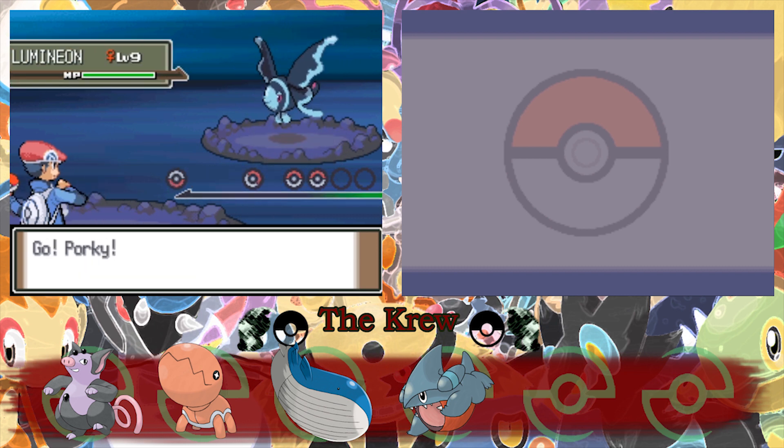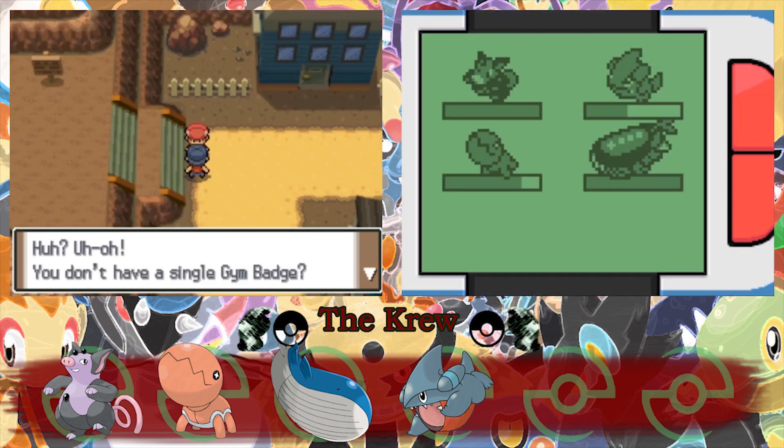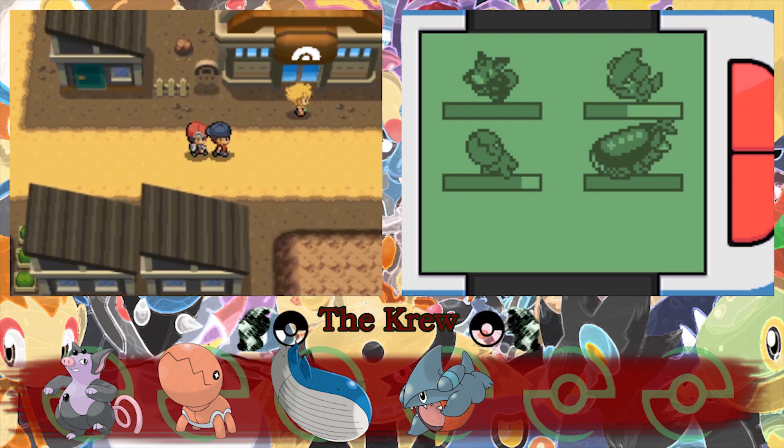Lumineon. I actually forgot that was a Pokemon in this game. A trainer tells us we don't have a single gym badge and offers to take us to the Pokemon gym. Thanks, but we already know where the gym is. There's someone at the gym — it's my rival! He's made it to the gym. Apparently the gym leader has gone off to the coal mine, so if we want to take on the gym leader, we better go there.